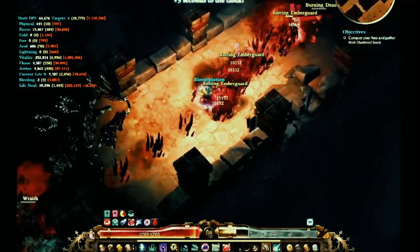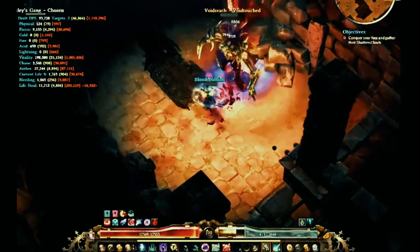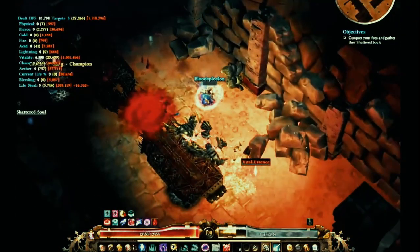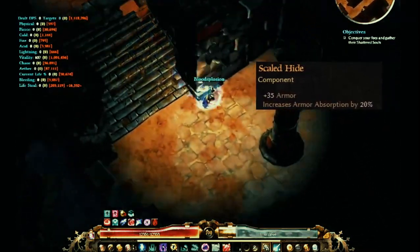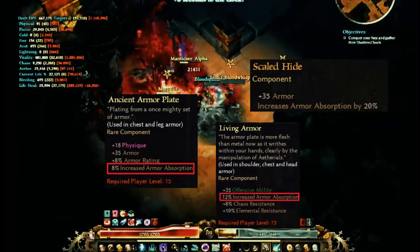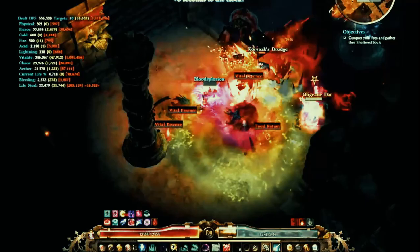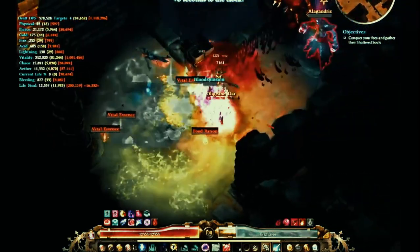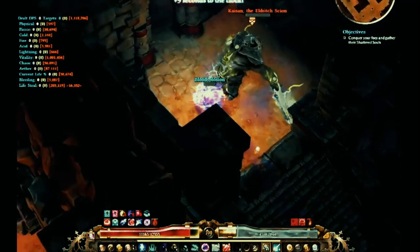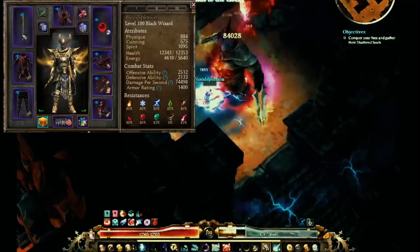Your armor rating is pretty garbage. Yeah, you should definitely increase that armor absorption to at least 98%. You can do that with just two or three components — Scaled Hide is a good one you can get early, applied to your chest, shoulders, and pants. The way armor rating works is it's multiplicative. You're at 70% armor absorption; to get to 100% you need 42 extra, so two of those gets you to about 98%. The stun really sucks — I have zero stun resist.